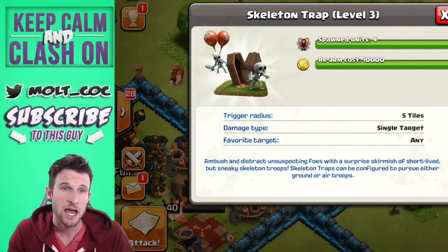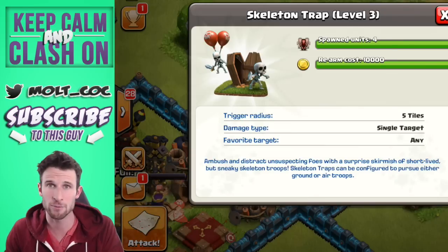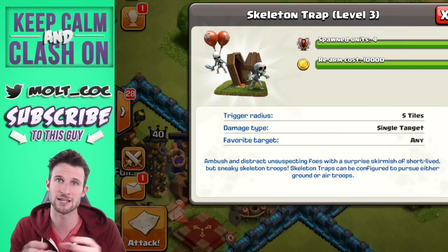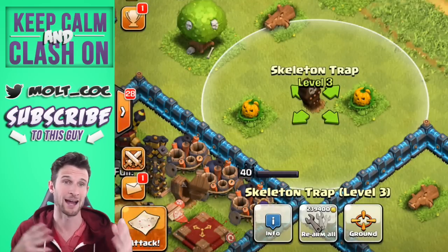You can spread them out all around your base just like any other trap — they're not going to be recognizable. The trigger radius on them is pretty small; it's only five tiles, so that's kind of like an air bomb right now. So you have to be strategic in how you place them and how you separate them so that people will actually trigger them in the manner that you want.